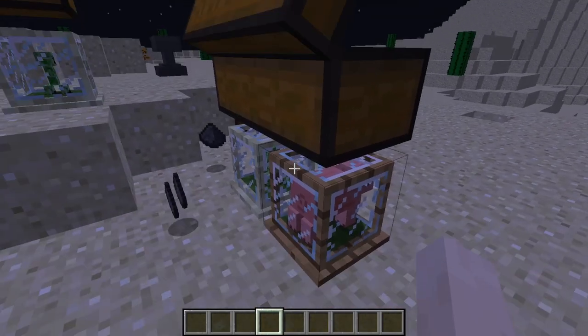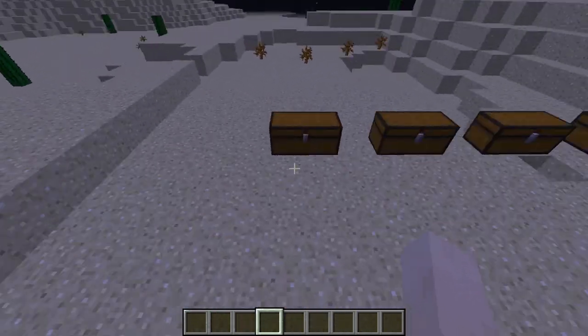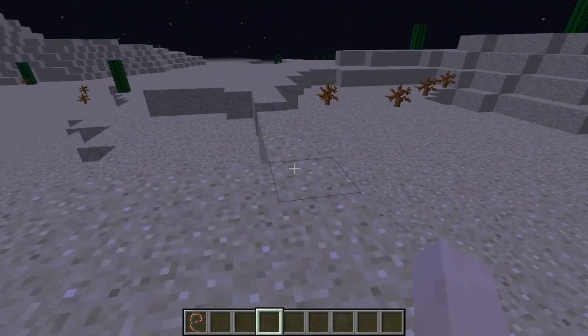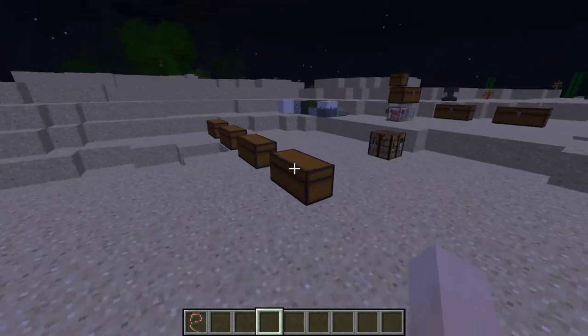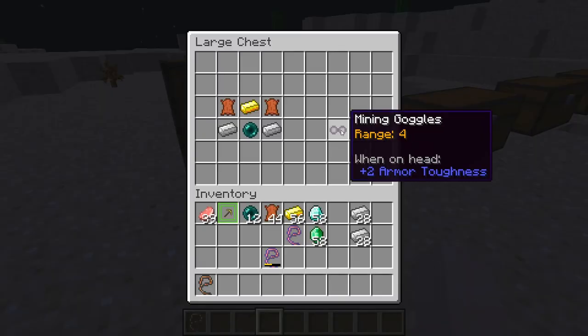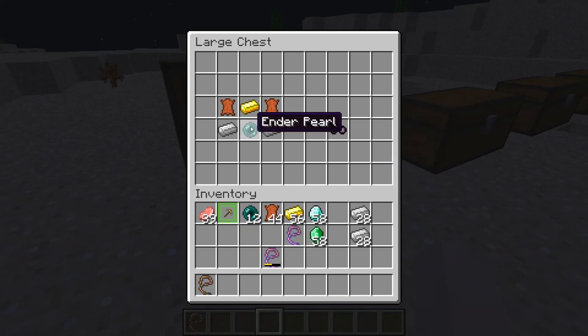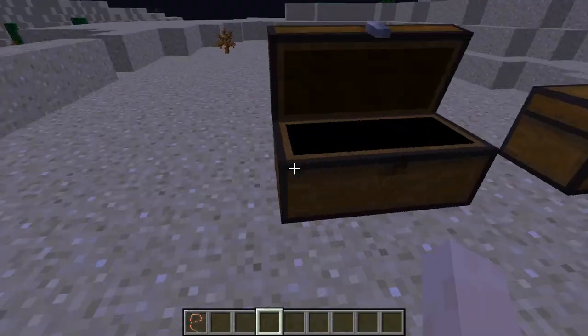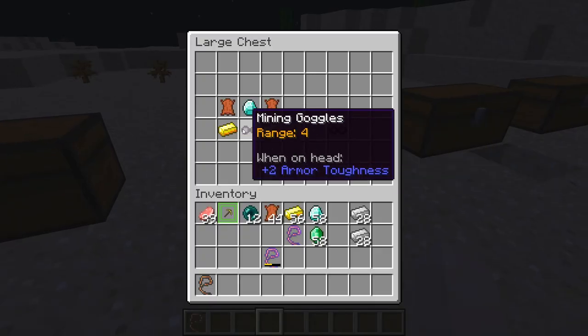As you can see from the last mod, there's pork chops and gunpowder going into the same chest, so that proves my theory. The next mod is the Mining Goggles mod. When I dug straight down over there, you probably saw a little purple box — that was from these Mining Goggles. Now to craft Mining Goggles Level 1, or Range 4 — that means it'll show any ores within a 4 block range — you need an Ender Pearl in the middle, 2 Iron on each side of the Ender Pearl, Gold on top, and Leather on both sides. That will craft you the Range 4 Goggles.